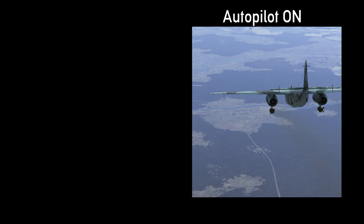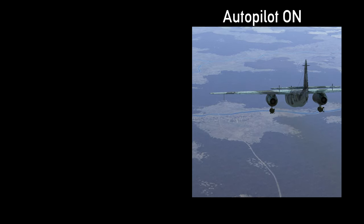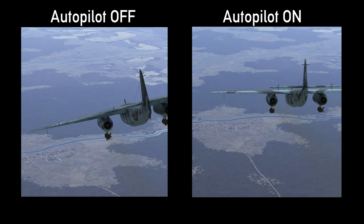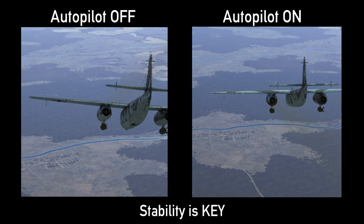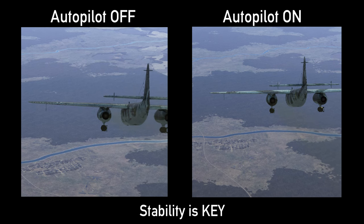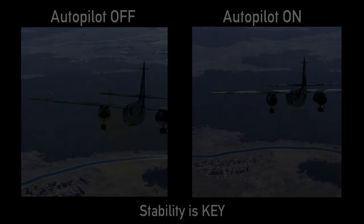Dropping a bomb accurately is a difficult task, and the margin for error only increases with the distance from target at the moment of release. When dropping a bomb above 2,000 meters, the legitimacy of the pipper is very much dependent upon the stability of the releasing aircraft in the moments leading to the drop. It is therefore imperative that the pilot keep his aircraft especially stable during the glide attack so that the pipper may be reliably interpreted. The dive component of the glide attack requires an inhumane level of precision flying that is really only achievable with the assistance of automation.